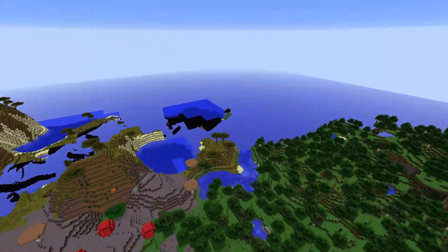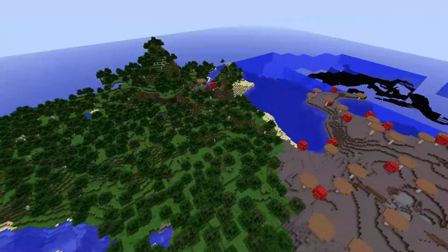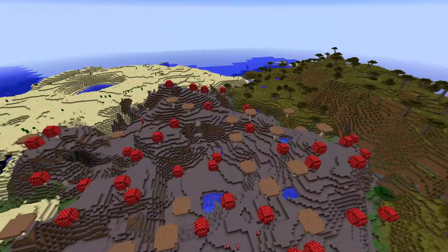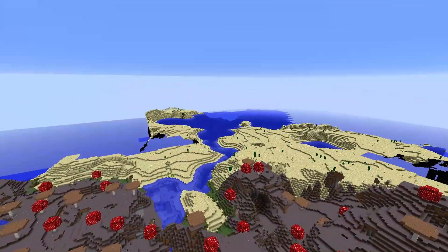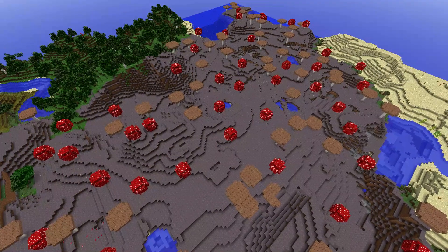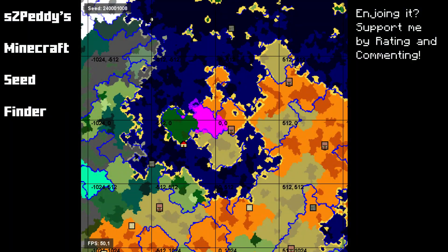Maybe 2,500 blocks or something like that, but everything you need is basically here on that island. You can get food, you can get wood, you can get sand, you can get the guardians. For the end of the video I would just leave the map open so you can take a look at it yourself.